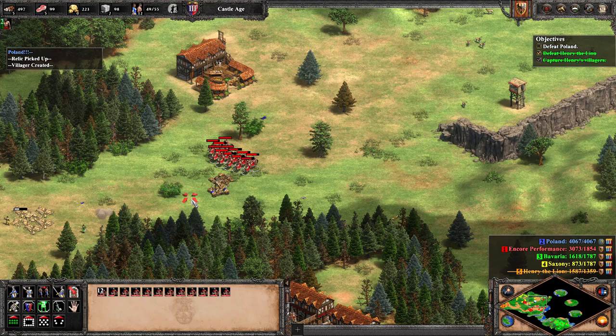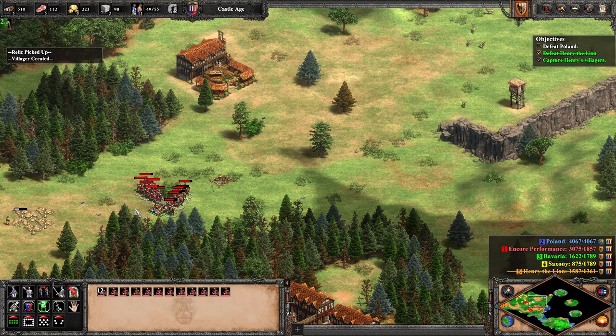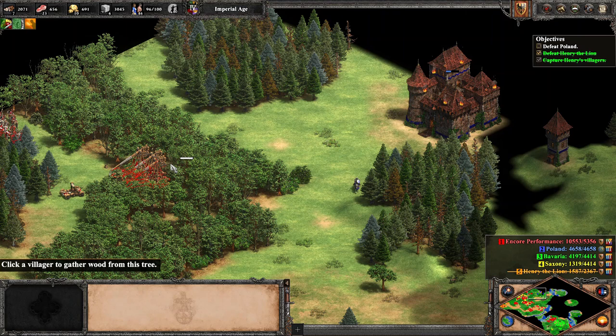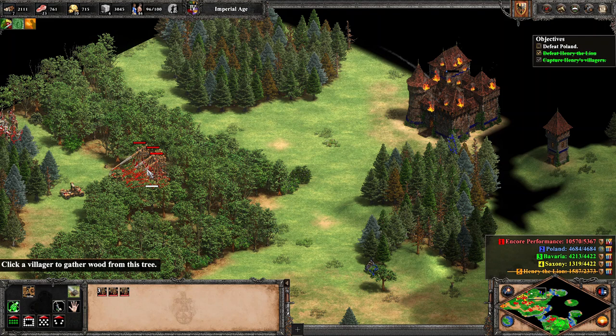Now that we have survived the first few engagements, we boom up and secure our flanks, pushing only to the north until we can force Poland into a state where they are constantly on the back foot. With a few walls and castles this is achieved, and we build a large force of siege, some trebs to finish off Blue's fortifications to the north, and a fleet of cannon galleons to fire onto Poland from the many rivers placed conveniently around his production buildings.